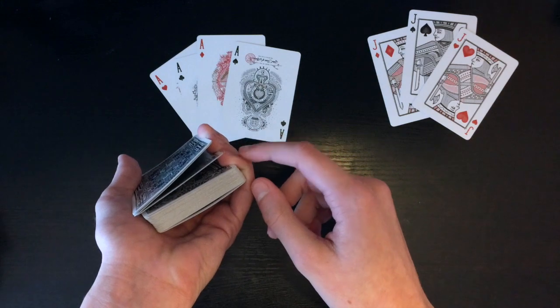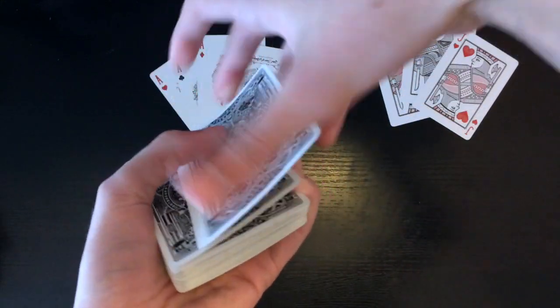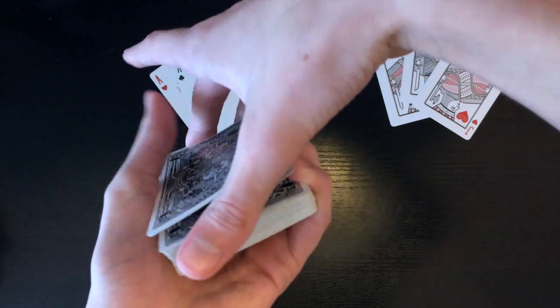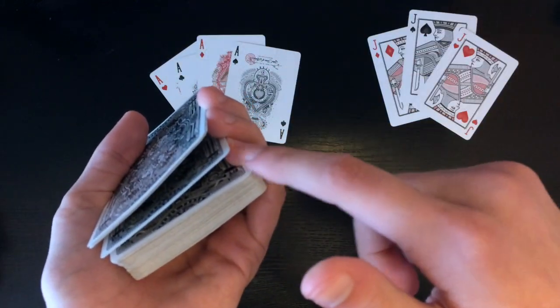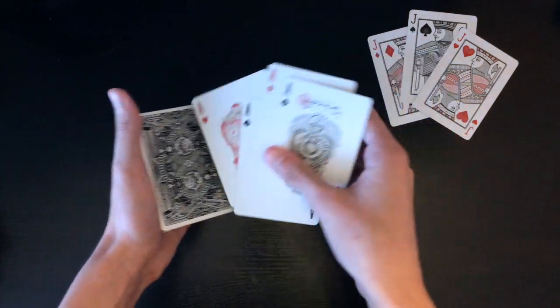So now I'm holding two breaks — a pinky break and a ring finger break. This is three cards right here on top, and then the ring finger break right below that is one card, and then the pinky break separating that from the rest of the deck. Then you take four aces and just set them on top in any order.